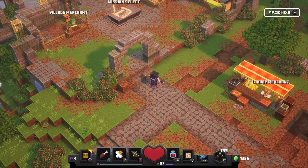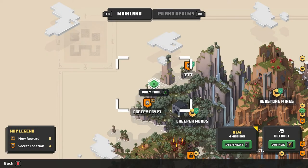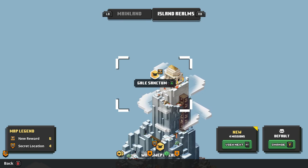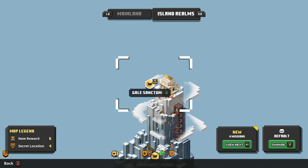For this achievement, you're going to have to play the second level of the Howling Peaks DLC. I'm going to go in the Mission Select and show you. Go to Island Realms and then go to the top. Make sure you unlock Gael Sanctum by completing Windswept Peaks. You're going to run Gael Sanctum and while you're playing the level, you're going to need to play through it until you get to a part where you have to open three doors with a wind and a gold key.